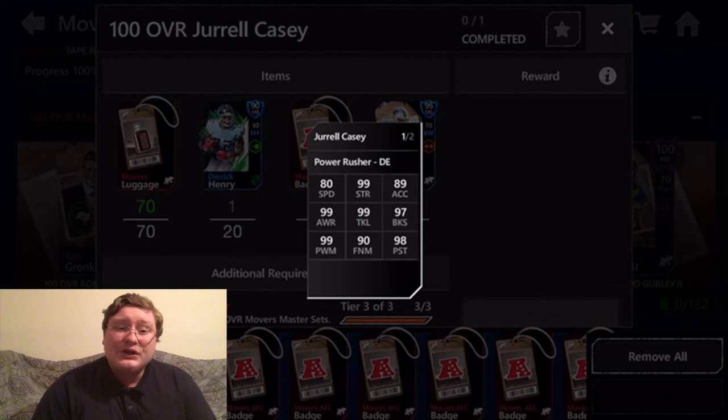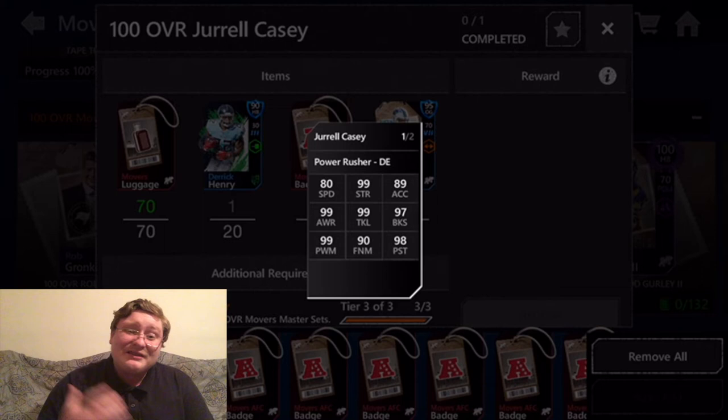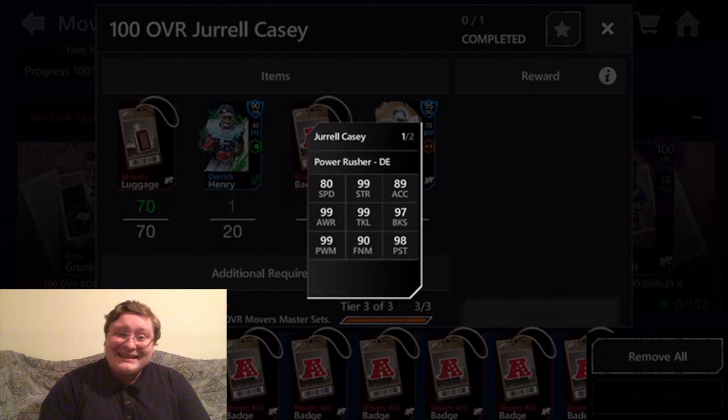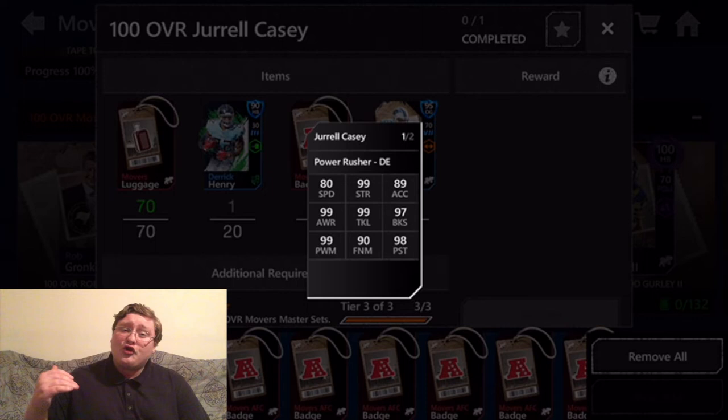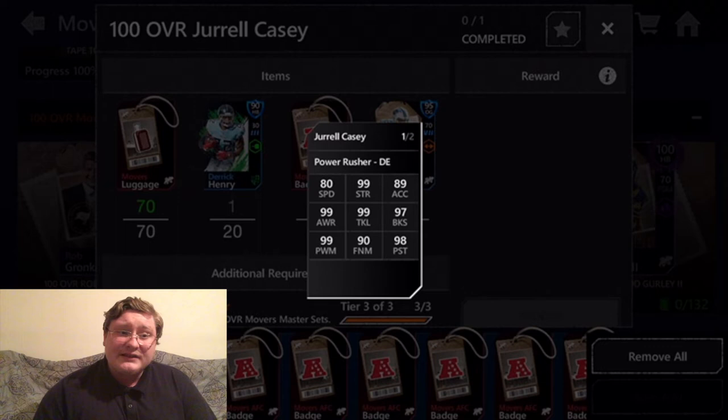Coming up next, we have two more 99 overall stats for this amazing Jarrell Casey card — the further we get into the stats, the better this guy looks. He has 99 awareness, the maximum possible awareness in Madden Mobile, meaning he will be able to perfectly scan the offensive line and figure out where he needs to go to get to the quarterback. He can keep an eye on the tight end and the running back. This is incredibly important for a D-lineman and just makes him that much more valuable.